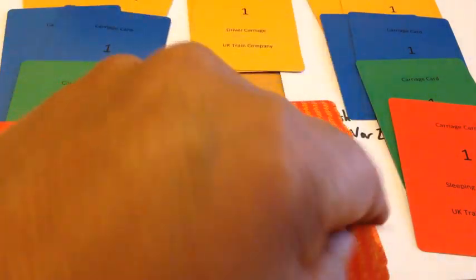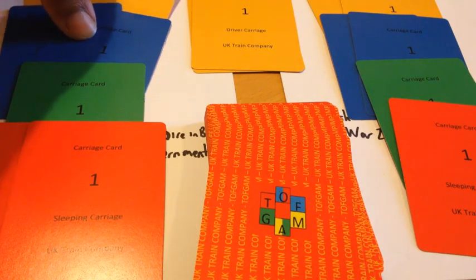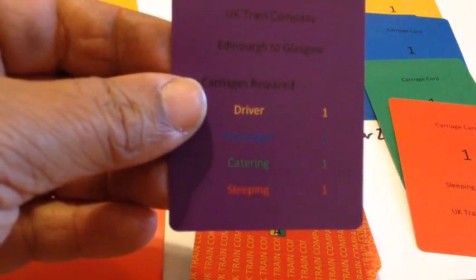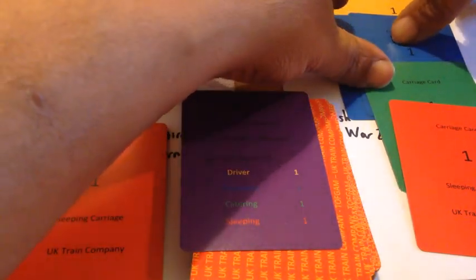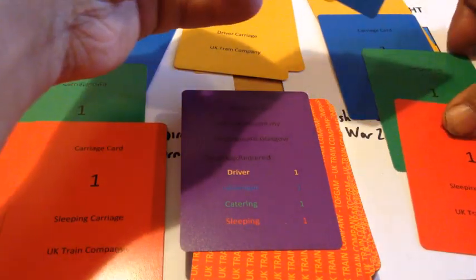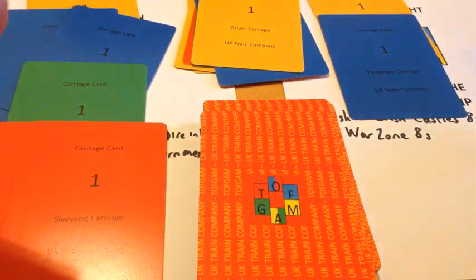Dave goes first as normal - he's got enough driver carriages. I've got enough driver ones as well. Dave can swap this one for a driver carriage. I've got a route card now - this is the Edinburgh to Glasgow line, and as it's only a short trip we need one of each. I've got each of those in my hand: one driver, one passenger, catering and a sleeping carriage. Place these there and put this route card to one side.